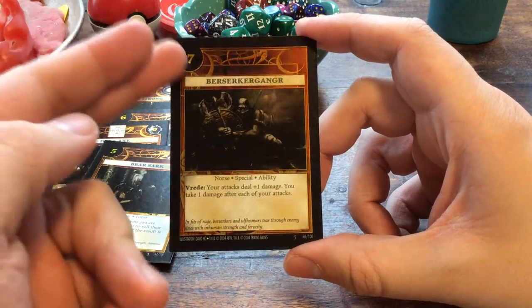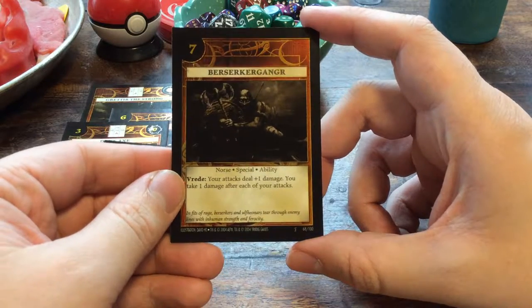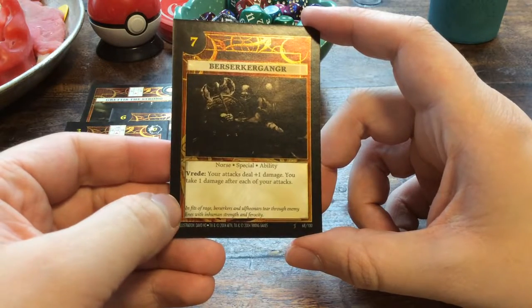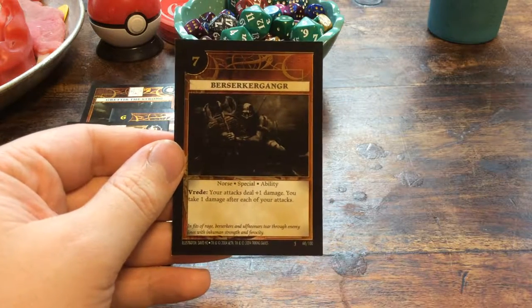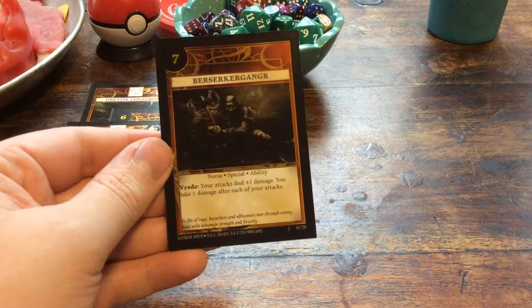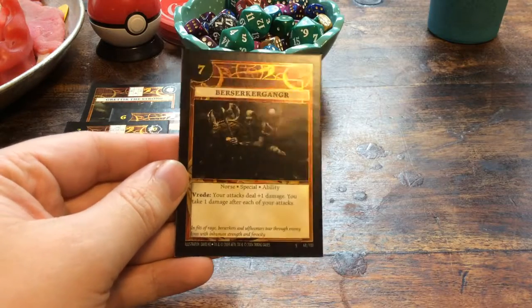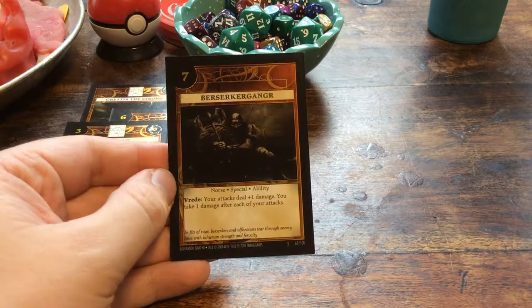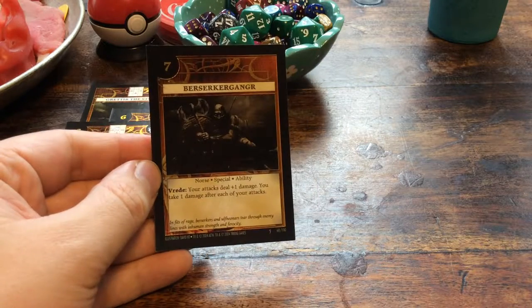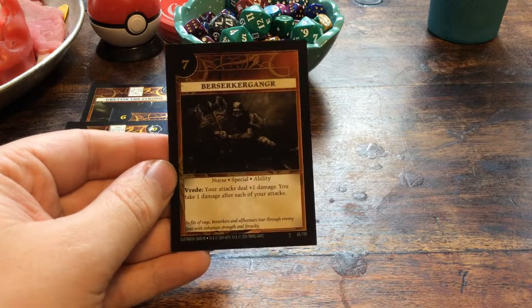And finally, a special one — it's an ability: Berserkerganger. It has seven initiative, and it has the ability Vrede: your attacks deal plus one damage, but you take one damage after each of your attacks. In a fit of rage, Berserkers and Olveonors tear through enemy lines with inhuman strength and ferocity. What I understand of the Berserkers' rage is that they would enrage themselves, pump themselves up, but in the process it often hurts their bodies. Some will faint, or just die. But the adrenaline they get from this will boost their attack and pain limit.